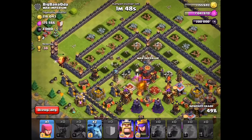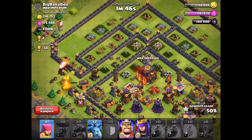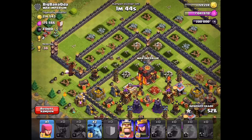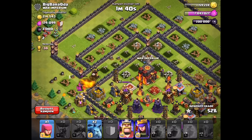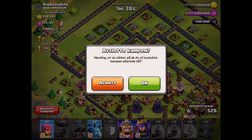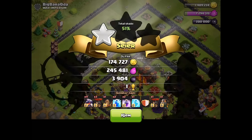I basically got the 50% one-star win without even using heroes. This was not the best battle, but I could definitely have two-starred it if the base was worth more than two cups. If it were even three cups, I would have dropped my king and queen to go for the town hall, secure the two-star, and gain the extra cup.